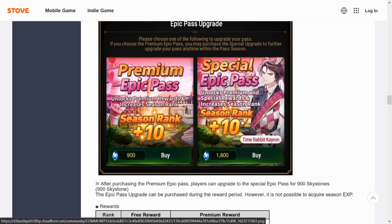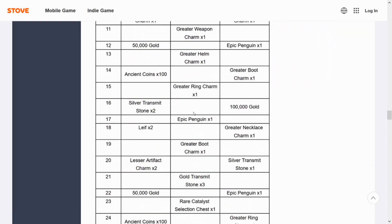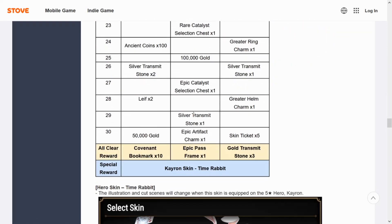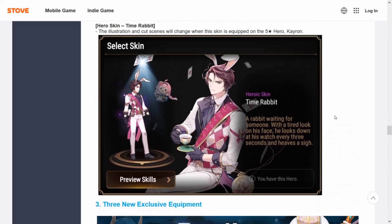The skin doesn't unlock K-ron — you do need to have the unit to use it. However, you can always unlock the skin and apply it whenever you end up pulling K-ron. We do get a bunch of leaps and stuff, so I definitely recommend buying the Epic Pass. As you can see, you can apply the skin — it looks pretty cool and keeps with the theme.